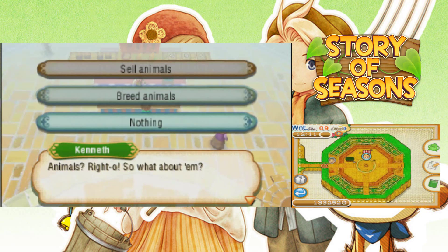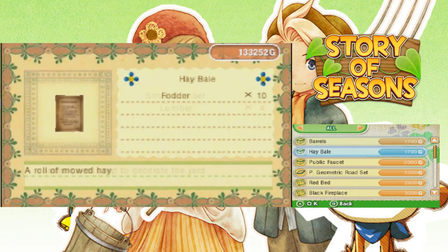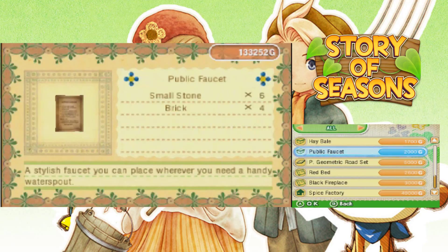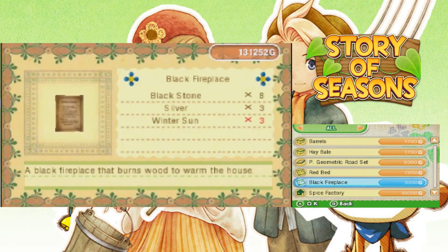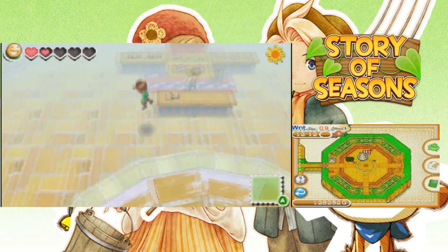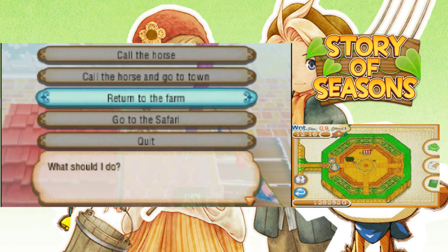Do you have any animals? No. Buy items — do you have any blueprints for us? We can get a spice factory, which we don't really need right now, a public faucet. Not pink roads. Oh, black fireplace — we're gonna buy that for the house. At least we got another mysterious seed, which we can take back to the farm and plant another one. So we'll have three mysterious items growing on our farm — seeing what in the world they could possibly turn out to be, which is pretty cool.